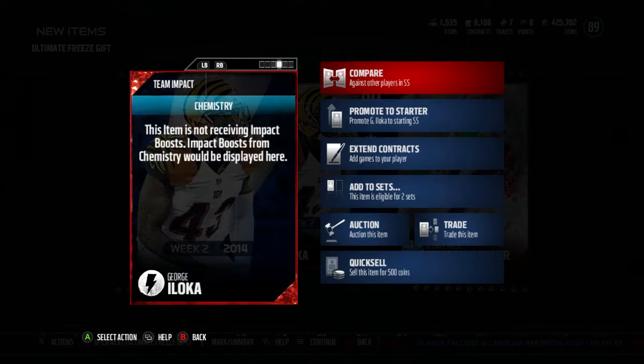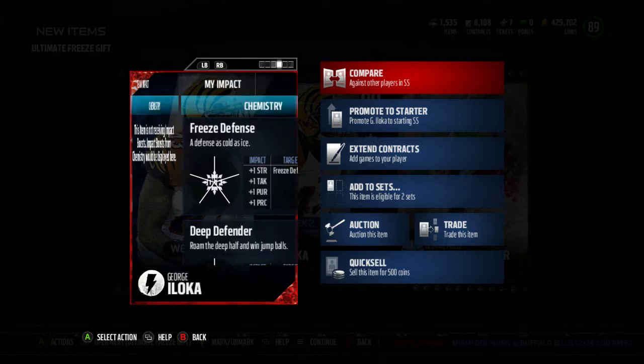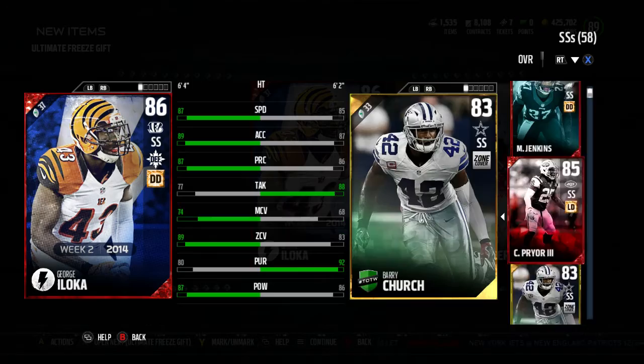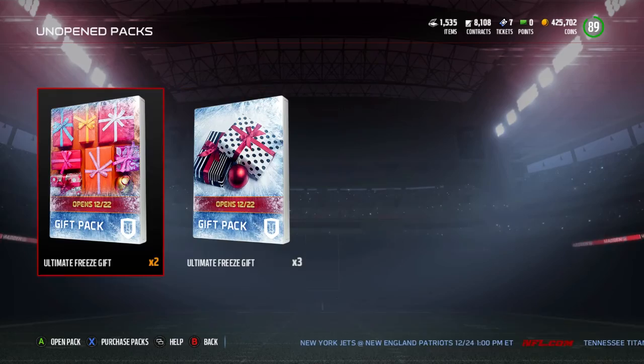Eww! That's horrible, oh my god, I don't even want to keep this card. Is he good? Flashback to 2014, Week 2 — Showout actually called it, I'll give my man Showout credit. With 87 speed, 89 acceleration, 87 player, 77 tackling, 74 man, 89 zone, 80 pursuit, and 87 hit power. What's his catching looking like? He's got 74 catching. Quite honestly, George Iloka — I would not start him at strong safety over my Landon Collins. Landon Collins just blows this guy out of the water, same with Malcolm Jenkins, and even Calvin Pryor just a little bit. George Iloka flashback — it was interesting, a few people called it on the mobile forum. We got a George Iloka flashback.